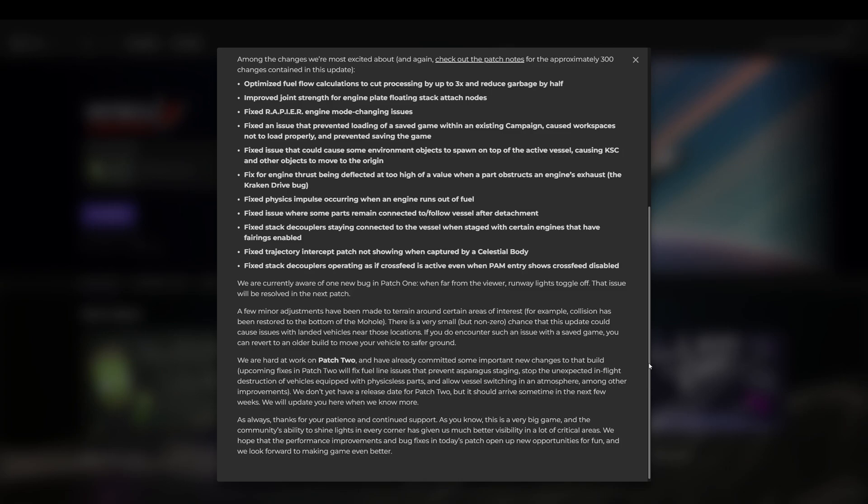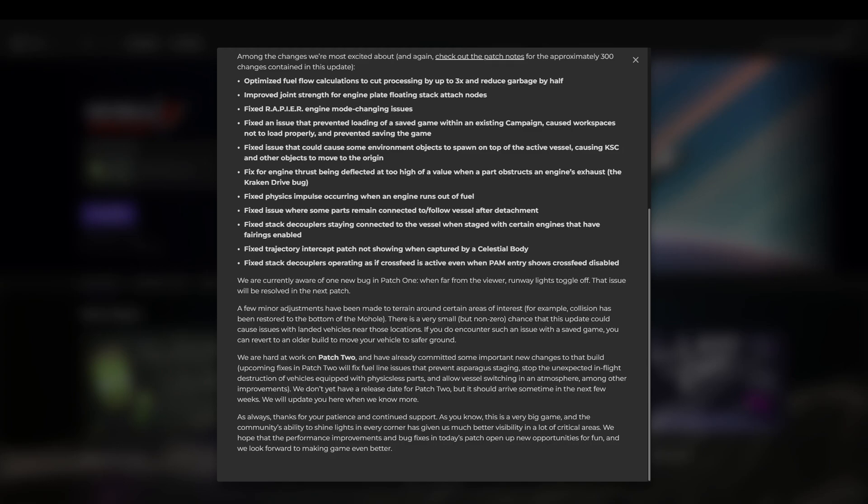Fixed an issue that prevented loading of a saved game within an existing campaign — caused workspaces to unload properly and prevented saving the game. Fixed an issue that could cause some environment objects to spawn on top of the active vessel. They fixed physics impulse occurring when an engine runs out of fuel.